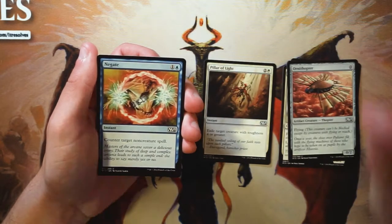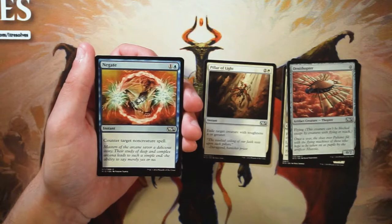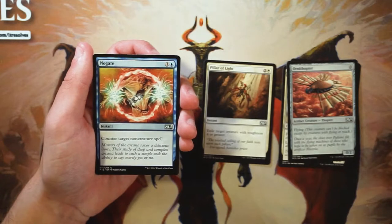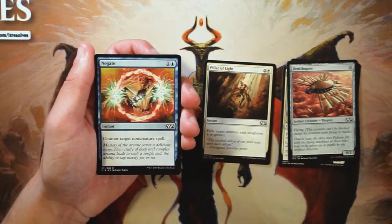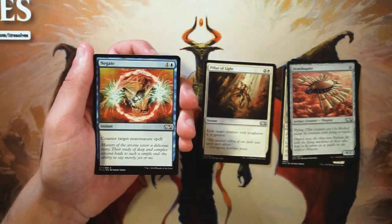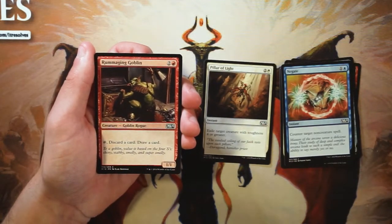Negate is an instant for one and a blue — counter target non-creature spell. It's a very straightforward card that's been reprinted many times, but it tends to be less good in draft. A lot of the time you have more creature spells than non-creature spells in draft decks — you're really looking to win on board most of the time. Countering a non-creature spell while useful in some circumstances is not as good as countering a creature spell, so I'd much rather have something like Essence Scatter. Not very high on my list at all.